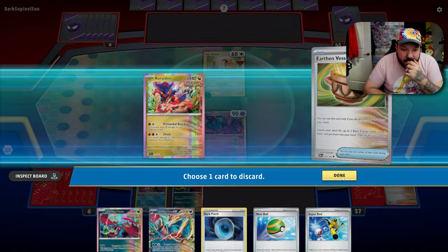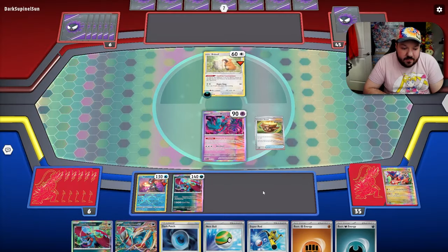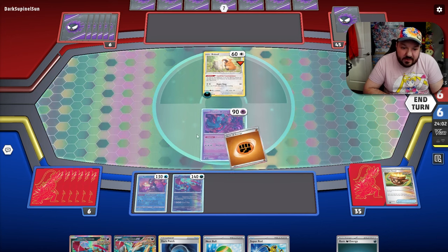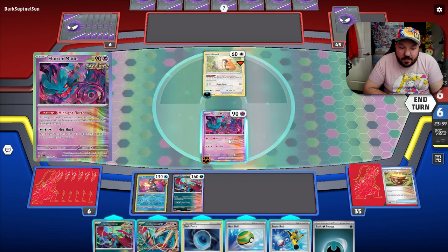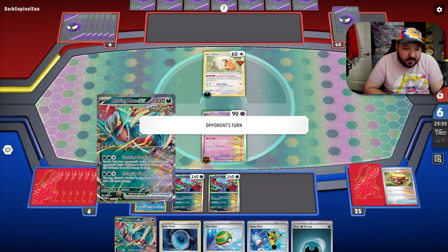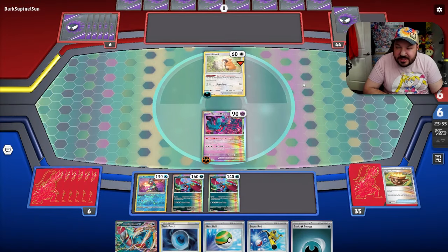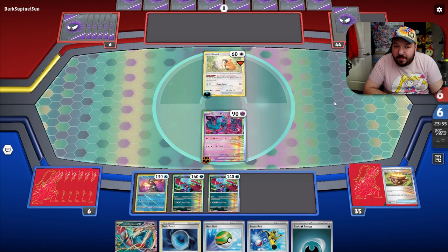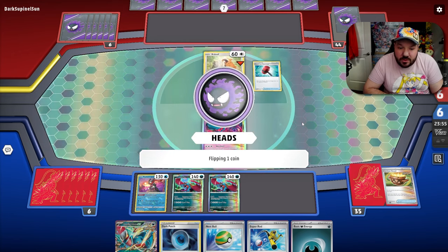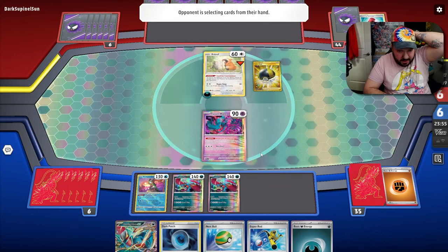I'm going to discard a Coridon and grab a Dark and a Fighting energy to have more energies in play. I'd like to put a Fighting energy on the Active in case we draw into a Professor Sada's — we could attack with Hex Hurl. We'll put down another Roaring Moon and pass. I could use Dark Patch but might want to save it for Roaring Moon EX. Our opponent is playing Dark energy, possibly a control deck — we have plenty of Professor Sada's.